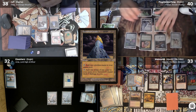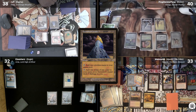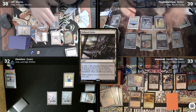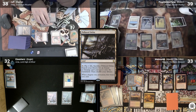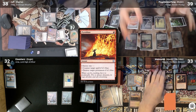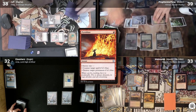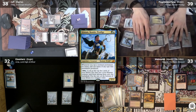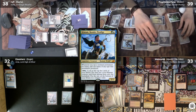Robin untaps and draws. He plays a Polluted Delta and cracks it for a land. Before he switches phases, Rafa casts a Pyroblast targeting Derevi. Pyroblast resolves and Derevi goes to the graveyard. Robin then casts Kinnan again and follows up with a Talisman of Curiosity.